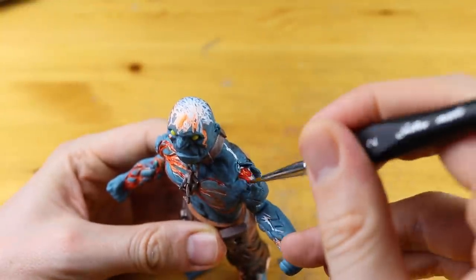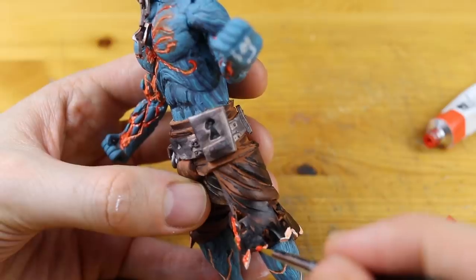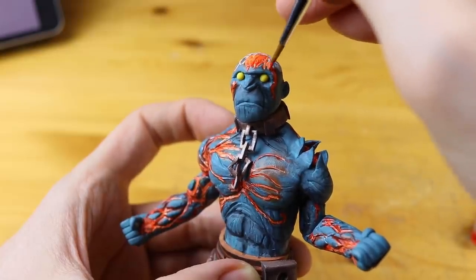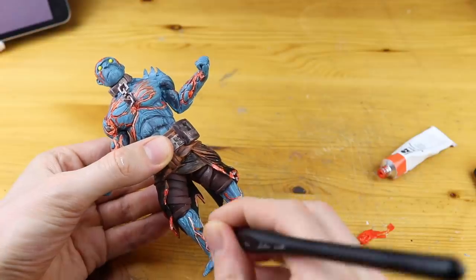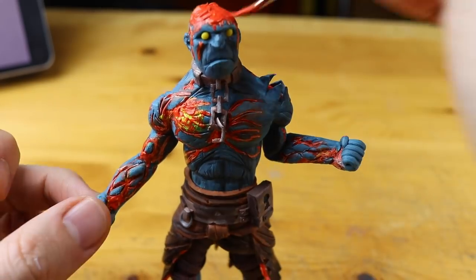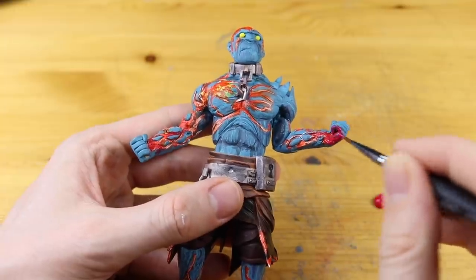It already looks amazing — also the wound. Look at that, and also the other arm as well. Of course I could have also removed the hands and recreated them with red clay, but I thought it would look even better to just paint the hands. Let's focus on the legs first — this looks so sick, I love this skin already. A little bit of yellow — maybe some has to be removed. This is the darker red, and we can throw that in on the hand as well.